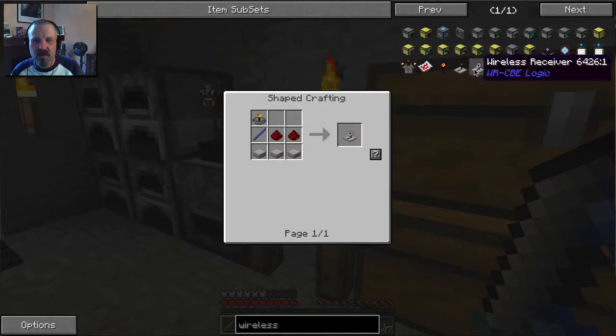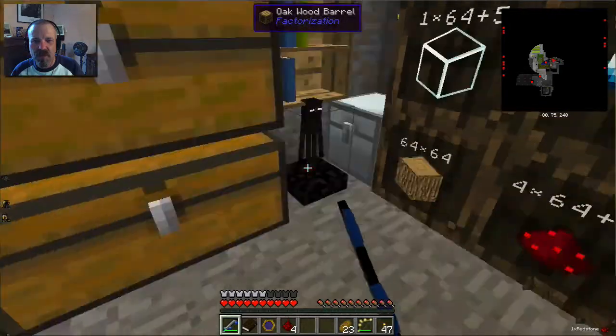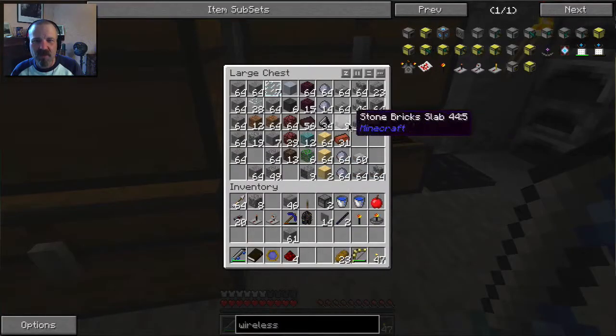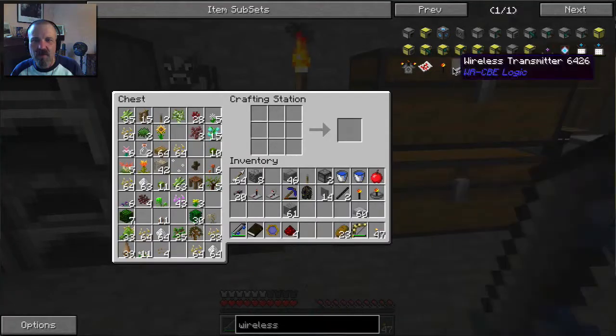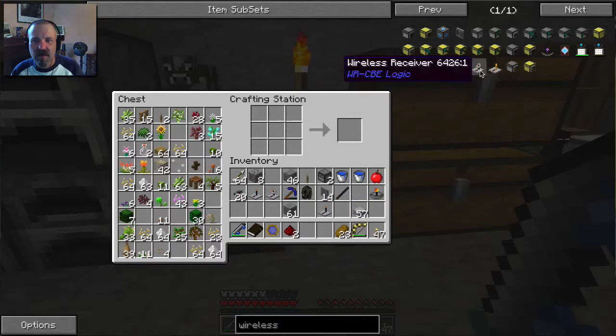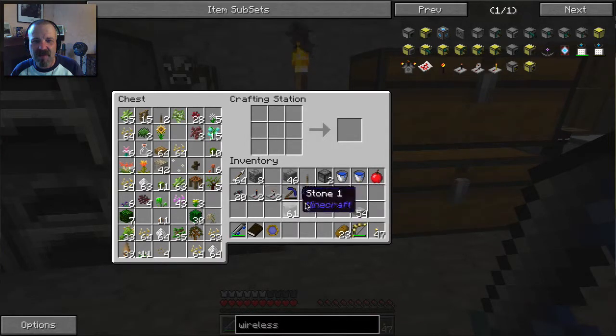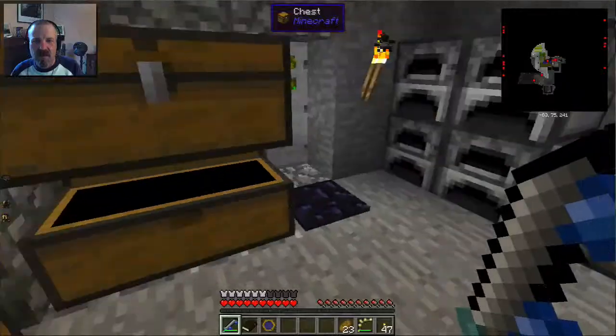I need four pieces of redstone and some stone slabs. Now we should have everything ready — one of these and one of these, and that is it. I've got two of each. They stack — cool. Let's get rid of this.